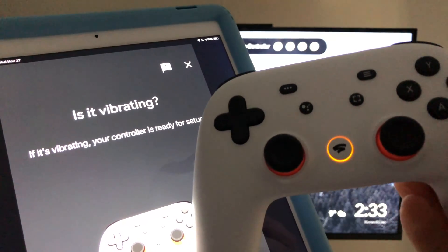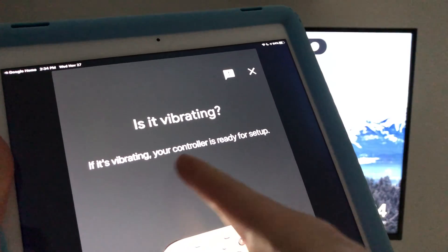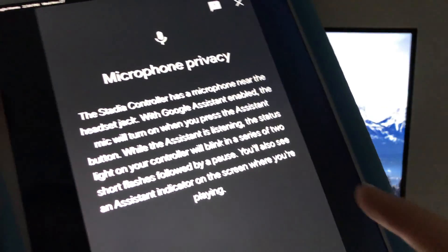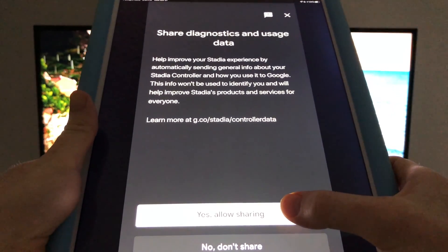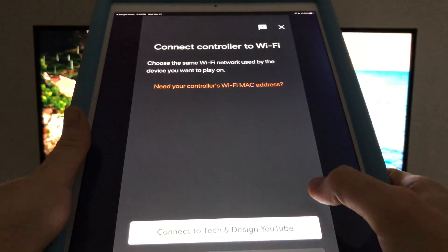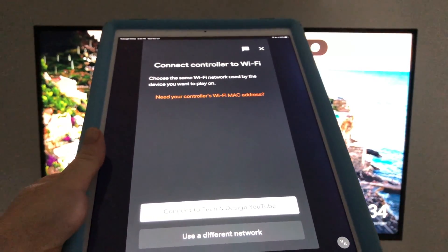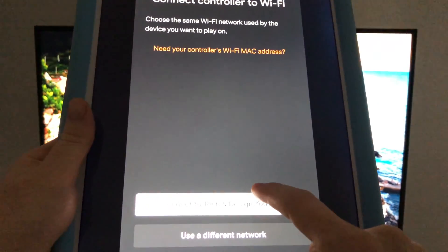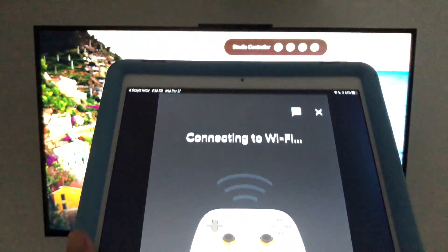The controller lights should be blinking and it should be vibrating — that means the controller is ready for setup. Go ahead and say Yes. Next is microphone privacy — I'll say Yes to share that information, but you can say No. Then you'll be asked to choose your Wi-Fi network for the controller. Choose your main network and enter your Wi-Fi password, then hit Connect.